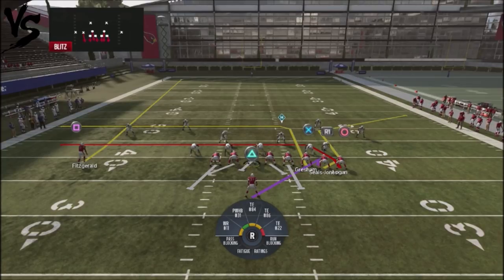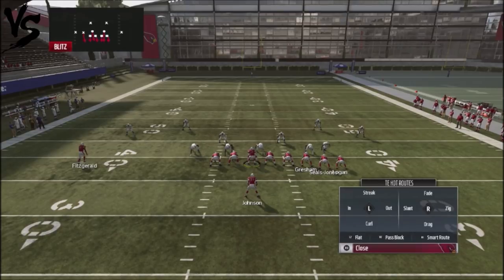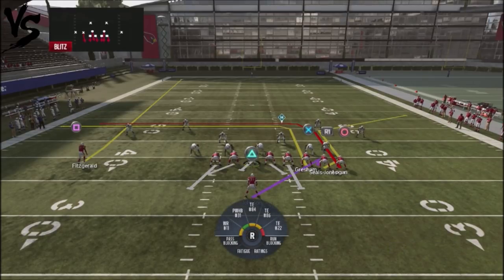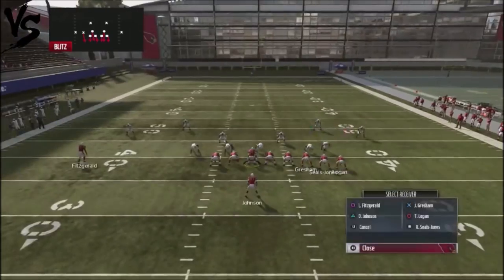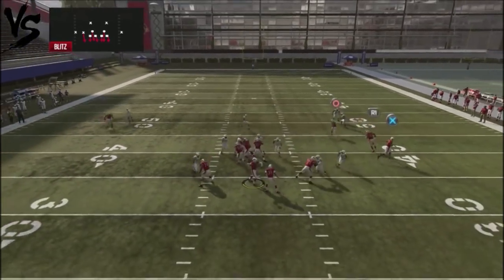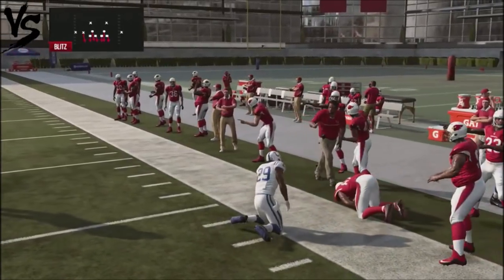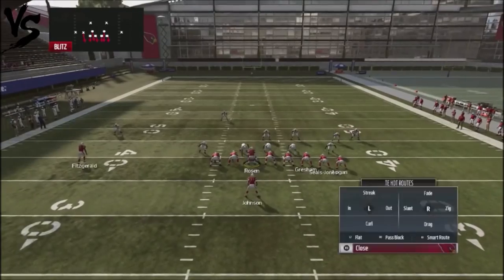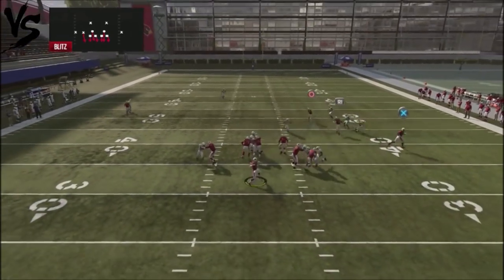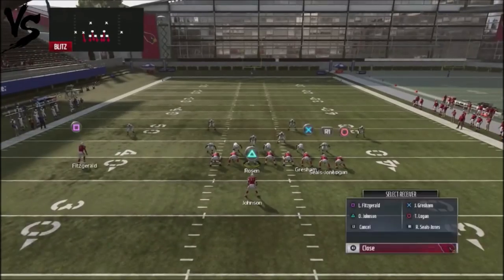Ideally you want to use this in a first-down situation. Jones Logan, my running back number two in the fullback slot position — if I smart-route his route, you can see he goes up 10 yards with a little cross over the middle. The other adjustment I like is taking the inside tight end Grisham and putting him on a flat route, because the man defender is never going to get out to him in time on this quick-hike play. That man defender is going to be out of position the majority of the time because of the matching principles of this game.